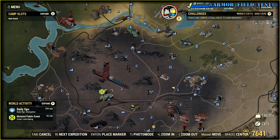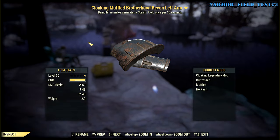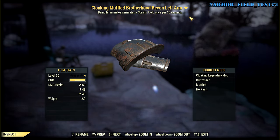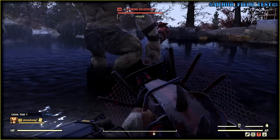Mutated public event — okay, that's a match. Cloaking says: being hit in melee generates a stealth field once per 30 seconds. Since we have four pieces, let's check if they will stack. Super hidden — come on, puppy.